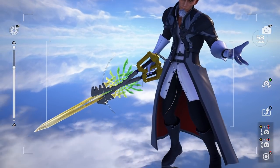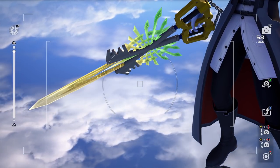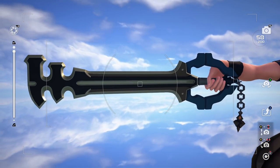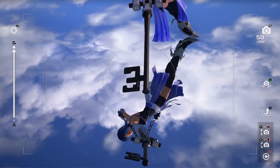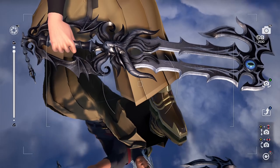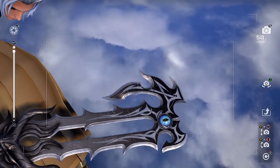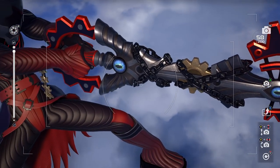Before I move on to Sora's other keychains, I want to mention the keyblades of other characters in this game. There's a lot — this is Kingdom Hearts 3 and a lot of characters came together. I could talk about Terra's keyblade or Aqua's and Xehanort's, but I'm not going to because they were introduced in BBS. Just in case I do make a BBS video, I'd rather talk about them there. So I'm only going to talk about the two new ones that characters got in this game.